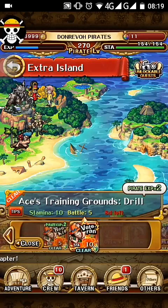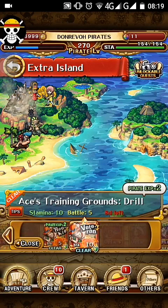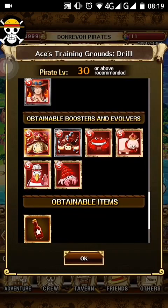Hey guys, Don here. I'm going to explain why you should farm Ace Turning Grounds and give some recommendations. We can get a pretty good amount of evolvers that can help you out, either for Ace or for other STR units that you need to level up. It's pretty good. Also, since we can get the jeweled porks, we also get the materials for them, which is pretty awesome.